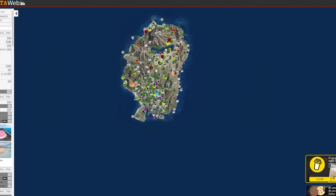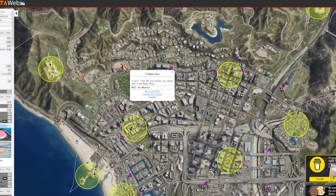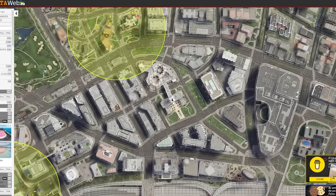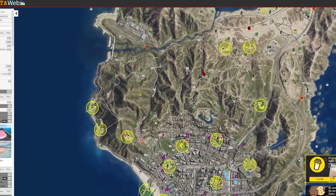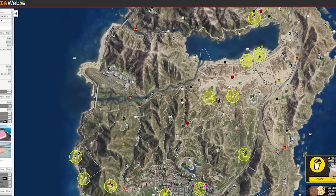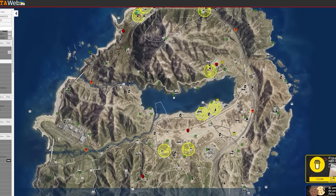Next is gtaweb.eu. I promise this isn't sponsored. This website is just really, really good, and every GTA player should be using it. It's basically a map of GTA Online, and it shows you the location of a lot of different things, like all of your treasure hunts, different collectibles, and spawn locations of different items. It genuinely is awesome and it's going to save you a lot of time when you're a new player trying to do all of these things.